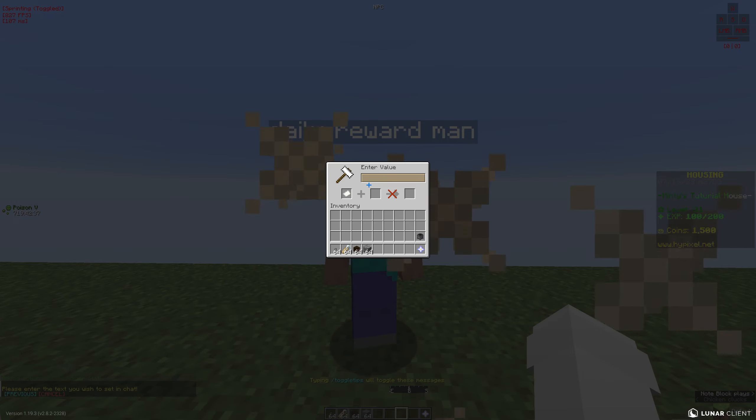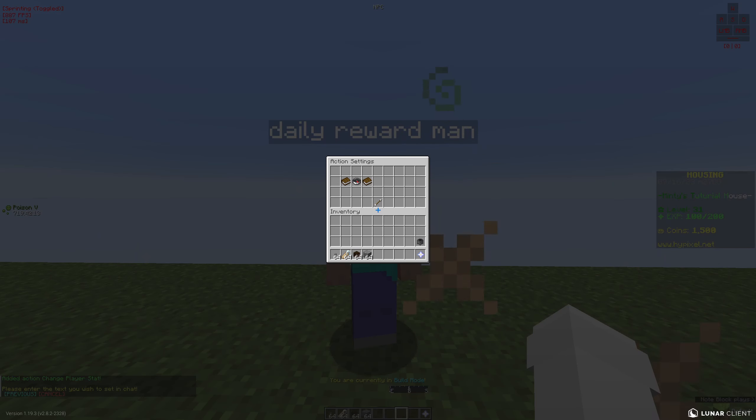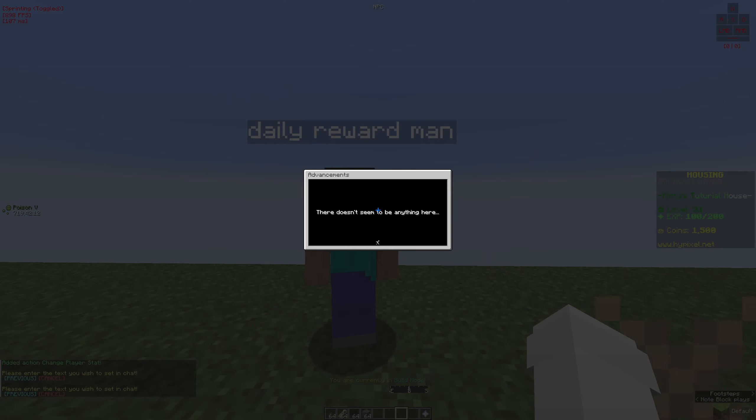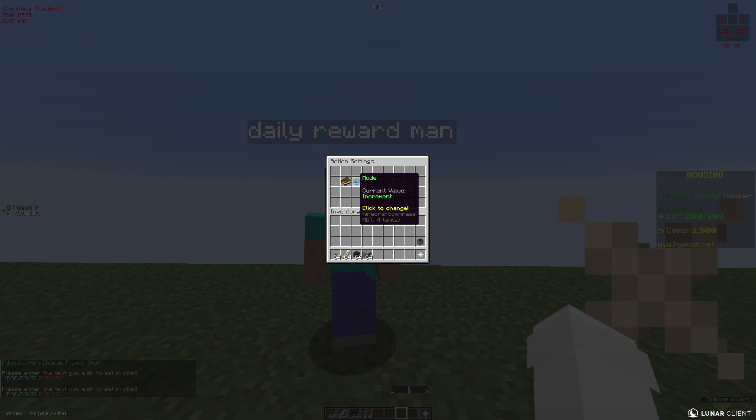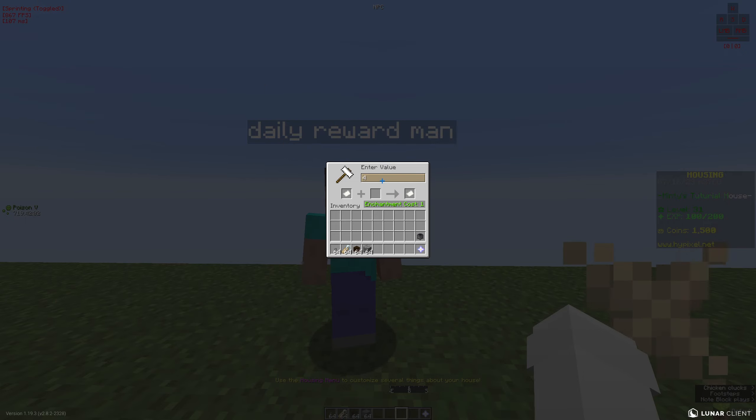For the important part, you want to set a stat called 'daily reward' — like we did in the other condition — and set it to stats.player/os_time, or as mentioned before, date.unix from the placeholders. Then finally you set 'daily reward' and increment it by 43200.